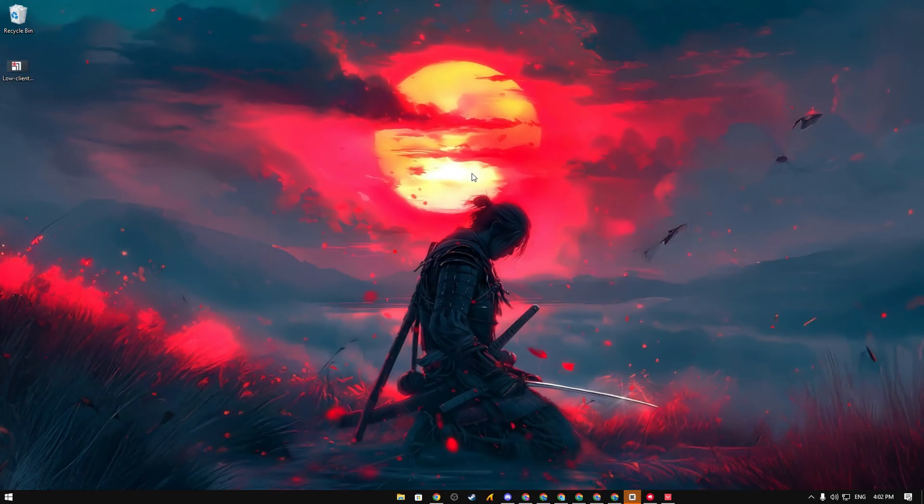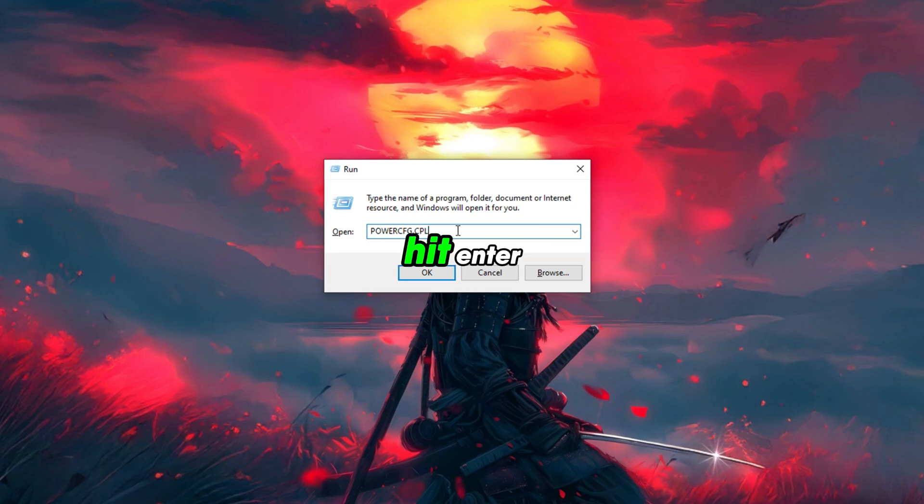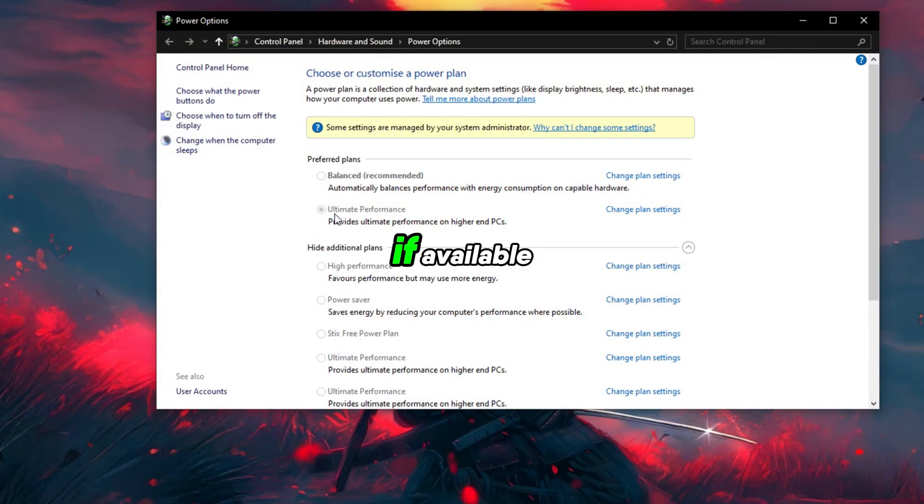Windows tweaks — Power Plan: Press Win + R, type powercfg.cpl and hit Enter. Select High Performance or Ultimate Performance if available.